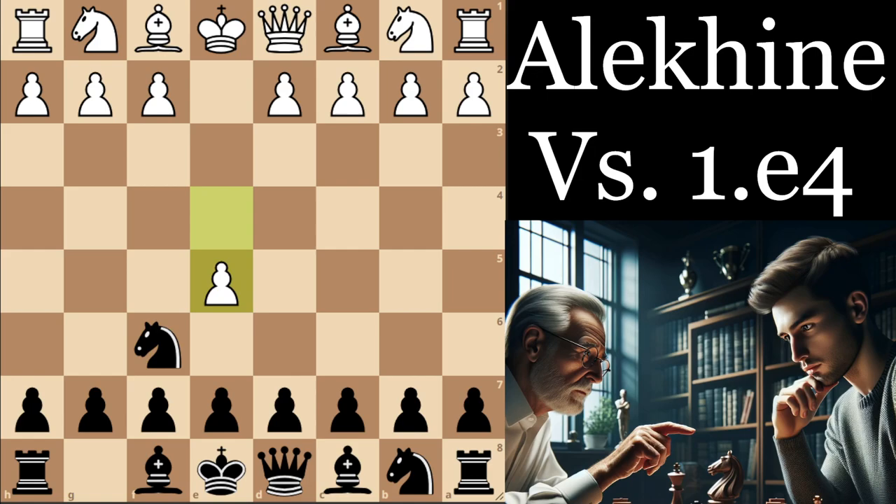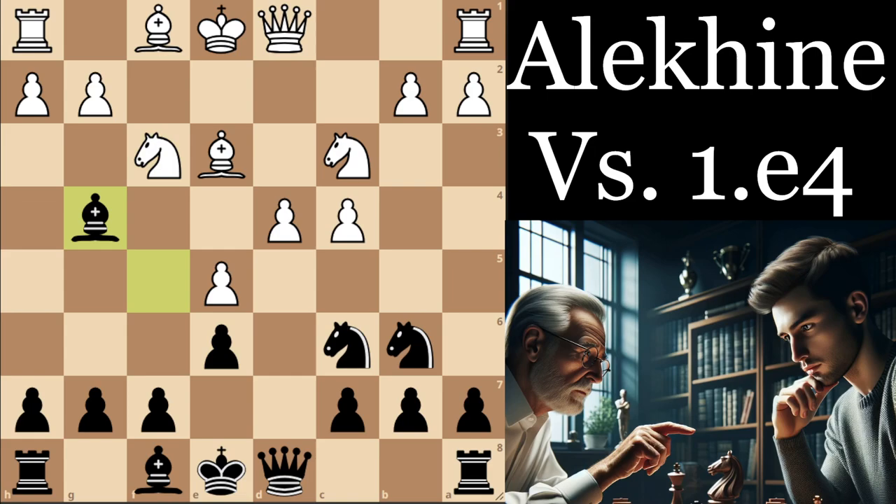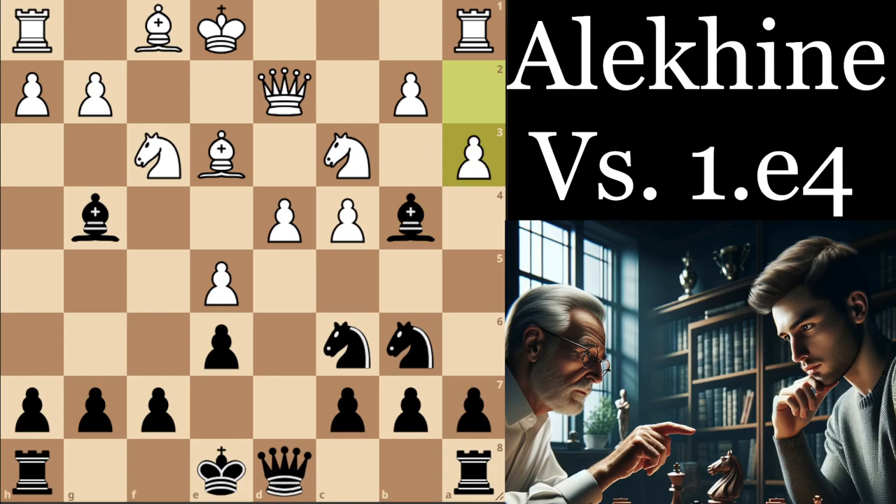Let's go through the starting moves again to help ingrain it into memory: knight b6, take, knight c6, bishop f5, e6, bishop g4. In this game, white plays the move queen to d2 instead — not a bad move — but I think Hort's reply bishop b4 is a fairly nice one, with the idea that after a3 and bishop e7, we've created a slight weakening in white's position.